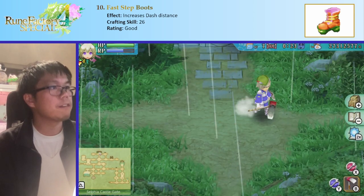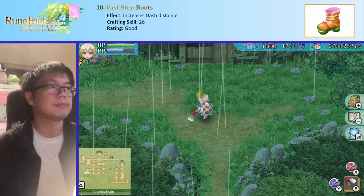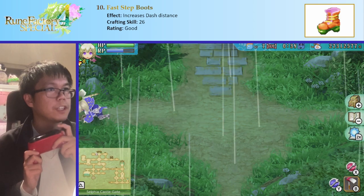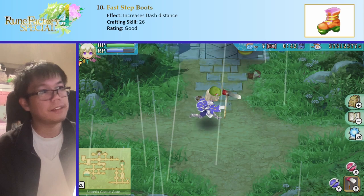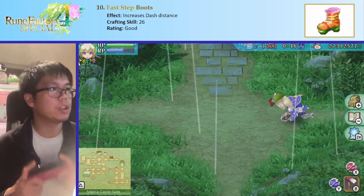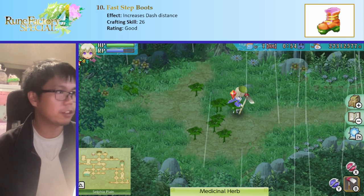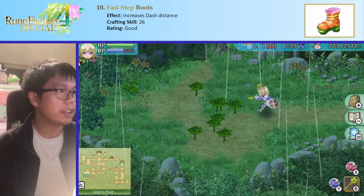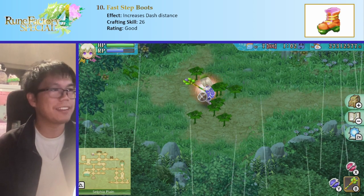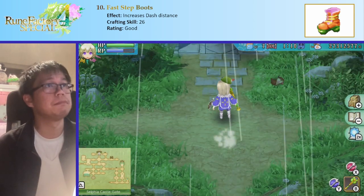The next boots are the fast step boots, and these are really interesting. They improve your dash distance — dash being the thing when you press the shoulder button. Without them it takes me six dashes to get to the next room; with fast step boots it only takes four. This is very nice, especially if you're using charge attacks a lot, since when you're charging you walk slower, but you can dash at normal speed to weave in and out. Fast step boots are pretty good.